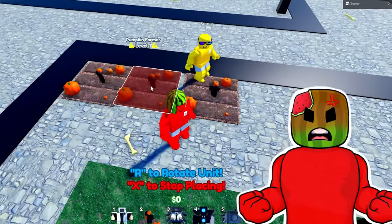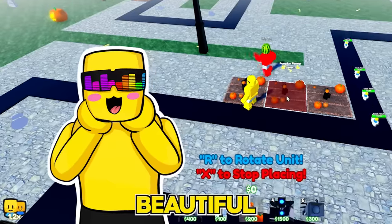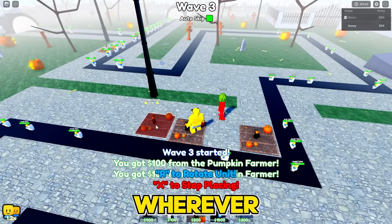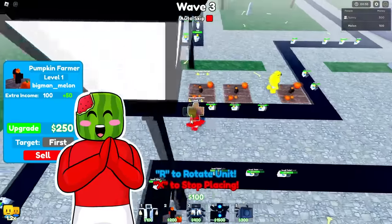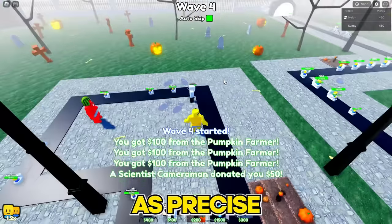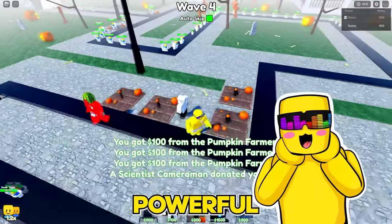Why would you do that? It's pristine, it's beautiful. Now I can't place another pumpkin farmer down. You can put him wherever you want — I'm building this. You took my spot! You took my job! Well, that's what you get. Now I'm placing my scientist cameraman down. I put mine here — I'm not gonna be quite as precise because I'm not worrying about it. We're playing two-player mode, which means we're extra powerful, and it also means we have way less space.